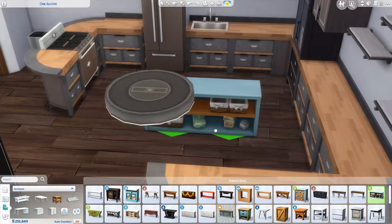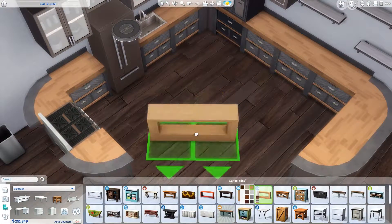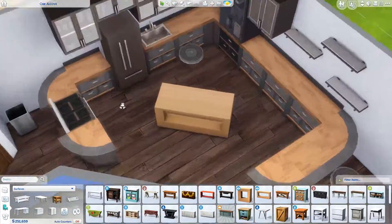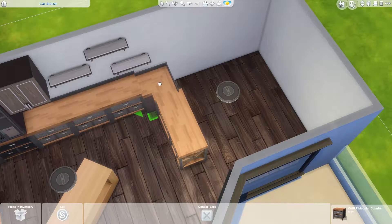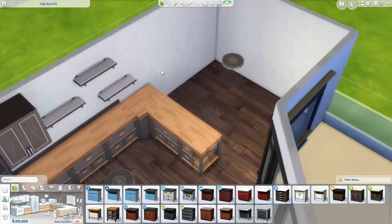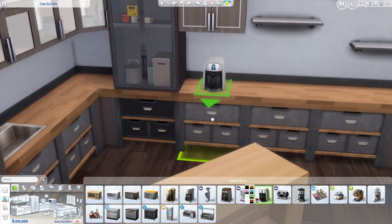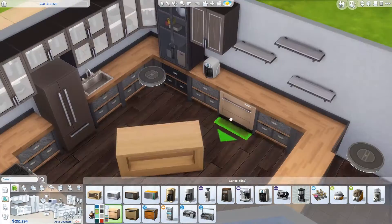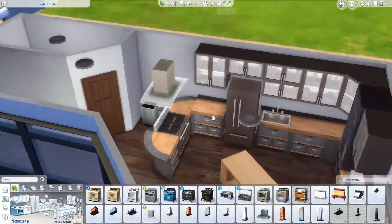So here we are making the perfect kitchen, and because this is my perfect kitchen, I had to use my favorite countertops. I hope you like them too. I felt it needed something in the middle of the kitchen, so that's why we used those tables as some kind of island. We didn't really have room for an actual island, but it worked pretty well and I think it looks pretty cool.